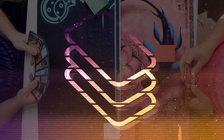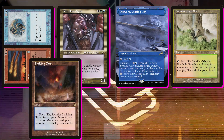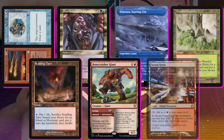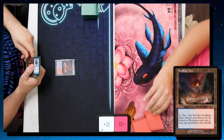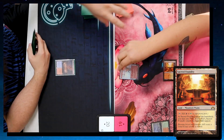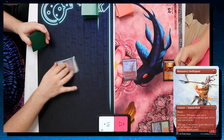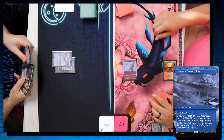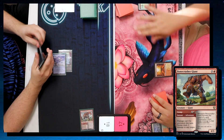Our second opener is much better. We keep Fire Ice, Shardless Agent, Otawara, Wooded Foothills, Scalding Tarn, and Bonecrusher Giant, shipping a Steam Vents to the bottom since this hand doesn't need four lands. Turn one: I play Scalding Tarn and pass. Wayne drops Wooded Foothills and fetches Sacred Foundry, shocking in at 17, then drops Monastery Swiftspear and attacks me for one. I go to 19. Before he passes, I fetch for Ketria Triome, dropping to 18, play Otawara as my land, and cast Stomp targeting the Swiftspear — killing it.